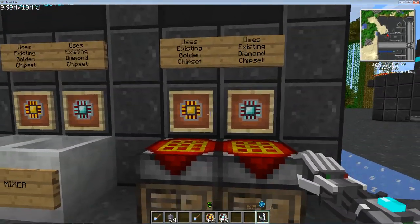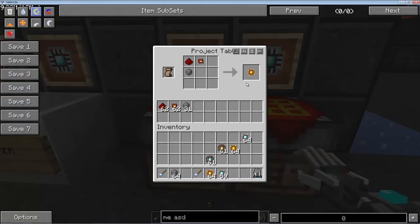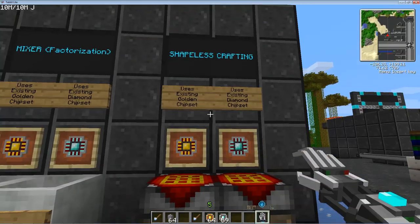There is also a shapeless crafting recipe for this that uses your existing chipsets — it's actually a lot easier. You have a redstone golden chipset, redstone, and silicon in this pattern; and again, a diamond chipset, redstone, and silicon in that pattern give you your basic and advanced processors respectively.